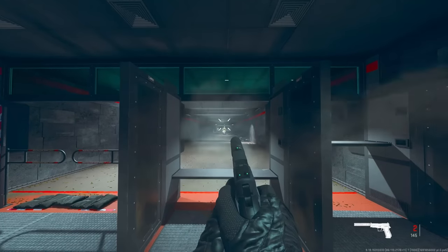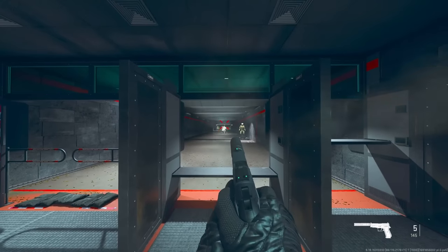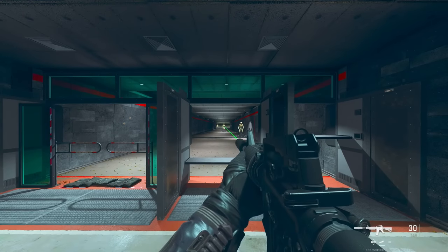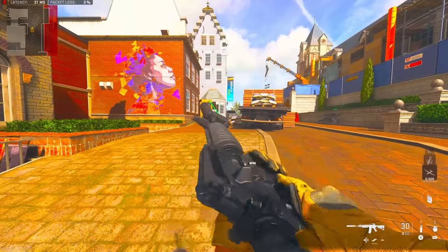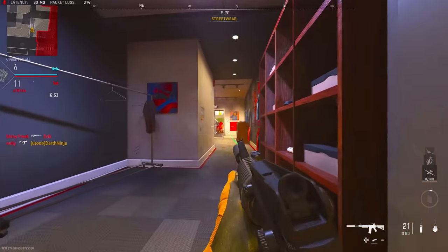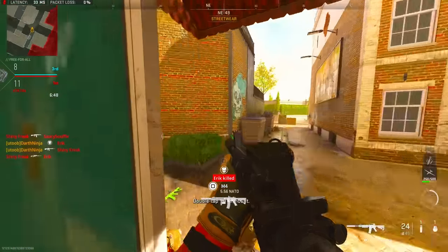Since the USP-S shoots so slow with that trigger, it kind of re-centers before you can get your next shot off, so you can actually hipfire pretty decent. But I'm going to play it like it's CS — I'm not going to aim down sights at all — so hopefully I play decent with it.